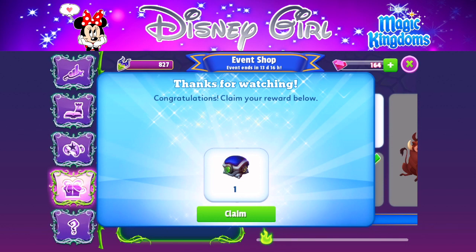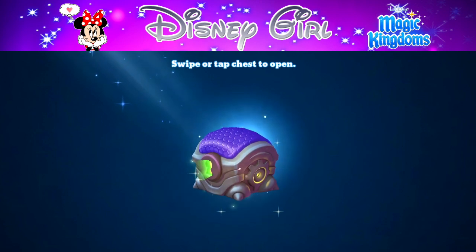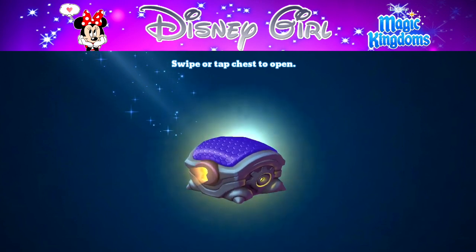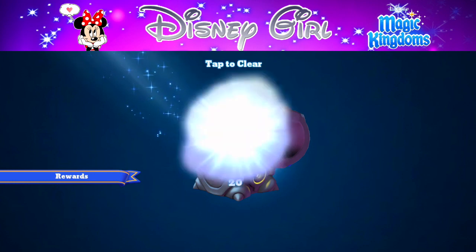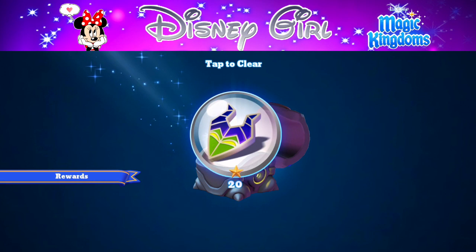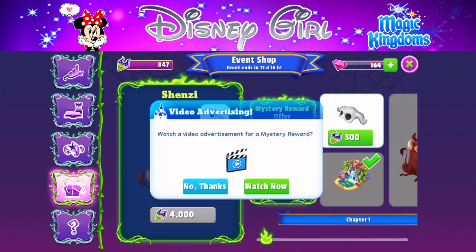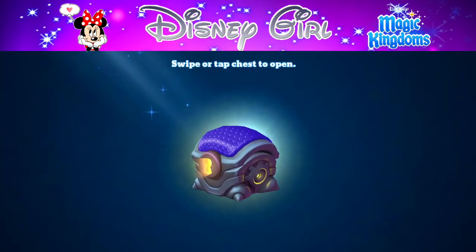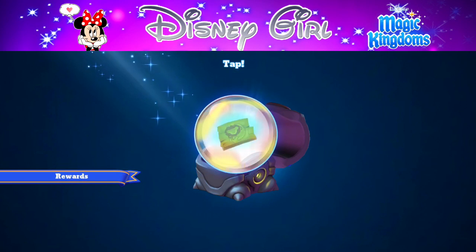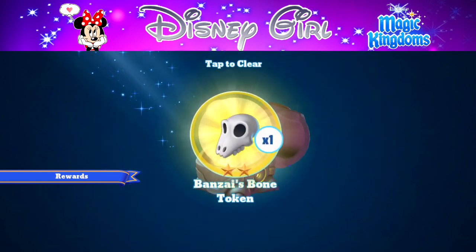You can get extra rewards from mystery chests — just watch an ad and you get a chance at a refresh token, some currency, or character tokens. I got 20 currency this time. You can watch up to two ads a day, though on one day I was only able to watch one.